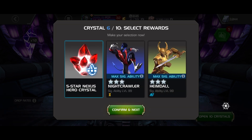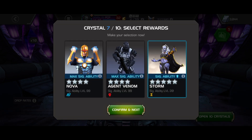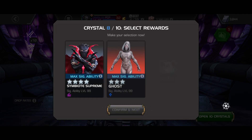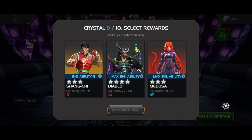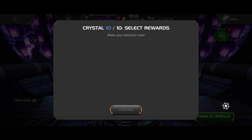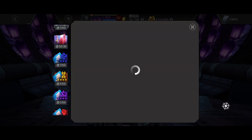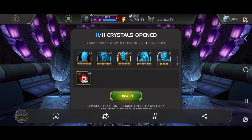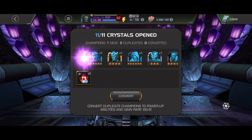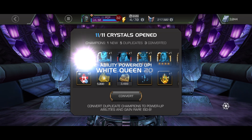Why couldn't it just be like an Archangel awakening or something, you know? That would be kind of exciting. Two more crystals... god damn. Last crystal. Two six-star pulls which is cool, but it's like sig 80 and sig 40 — yay, whatever man. It's cool, it's cool. Better than three and four-stars and even five-stars for sure.